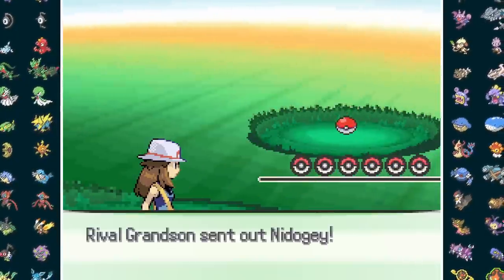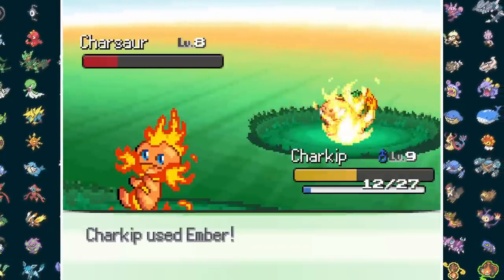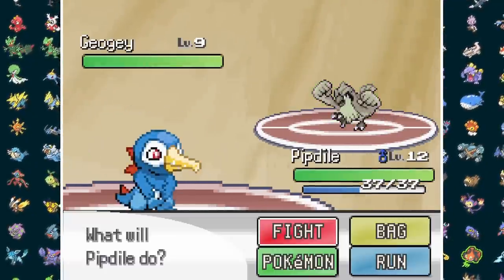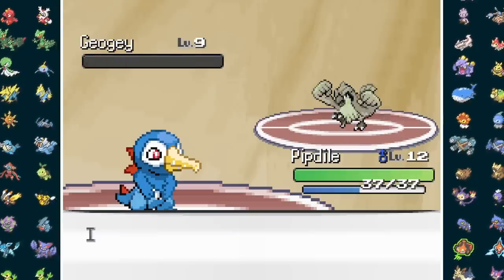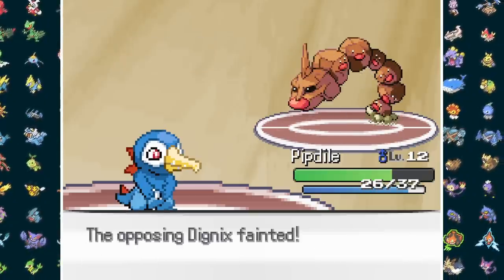Now it's time for another matchup with our grandson, but Charkip absolutely roasts his Nidiji and Charsaur with embers. At level 12, it's time to take on Brock and his rock fusions. First is Geo-G, which looks like an old-timey cartoon who wants to fight. Sadly for the rock-hard leader, Pipdial is able to make quick work of the bird with bubble, along with this cursed amalgamation of Diglett.